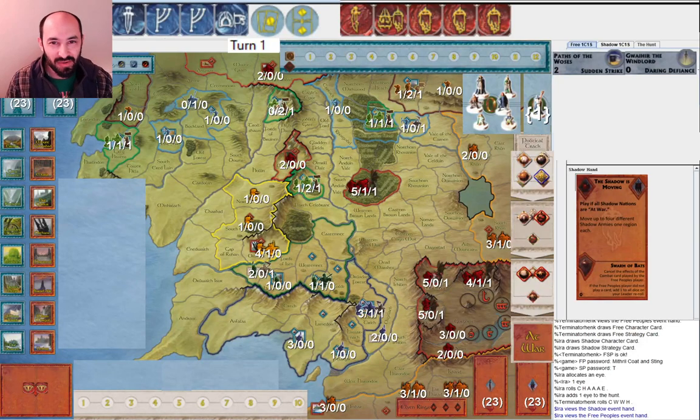Hello everyone. My name is Ira Faye, and I'm excited to show you this game from the War of the Ring 2022 League. I'm in Tier 1, meaning I'm playing other players who have played in the League previously and done well. My opponent for this game is Terminator Hank, who at the time we played was ranked number two in the world.